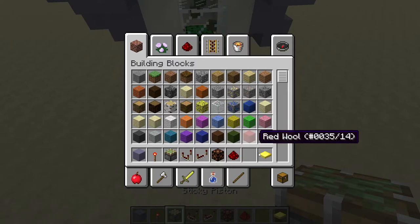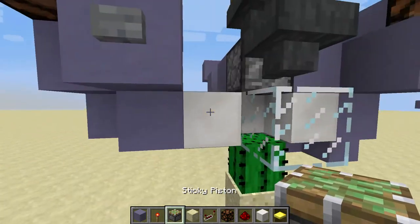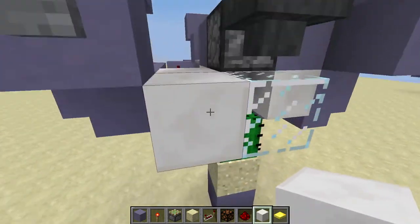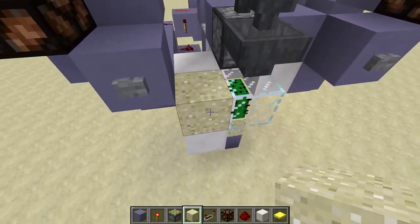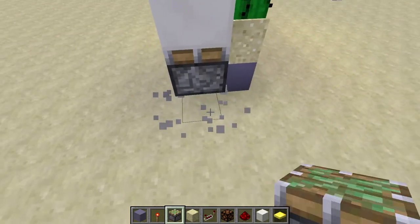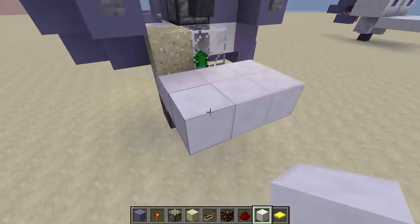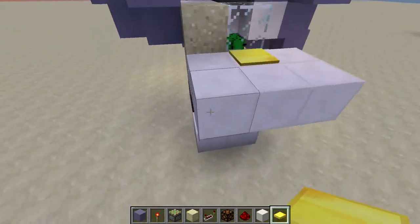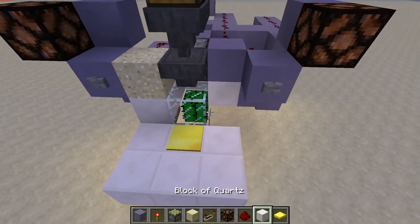Now let's take care of one final item. We're going to use a piston, so we need a facing block. When the piston is up that's the closed position — here's our floor. Place the pressure plate in the middle, two redstone dust, and a torch. That completes this build.